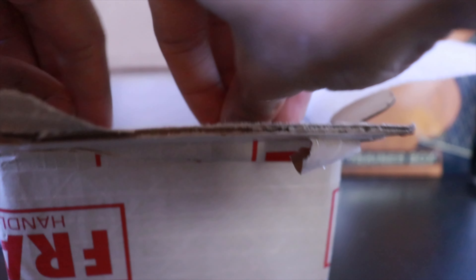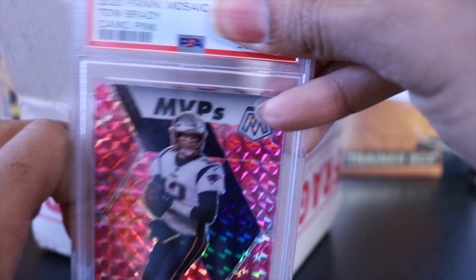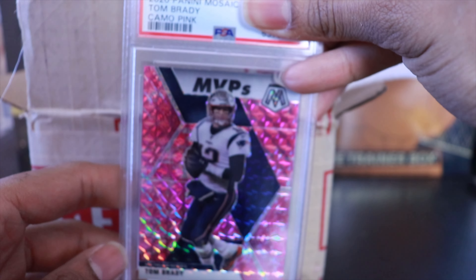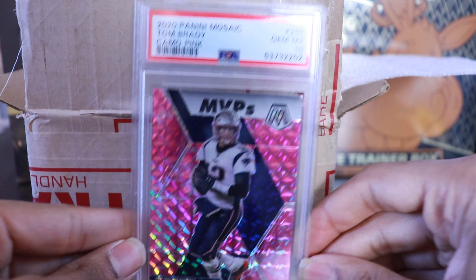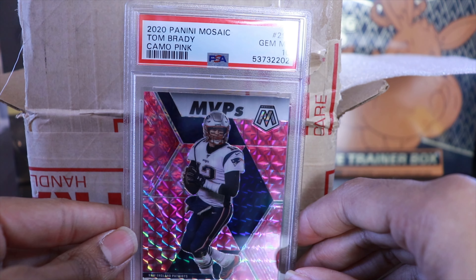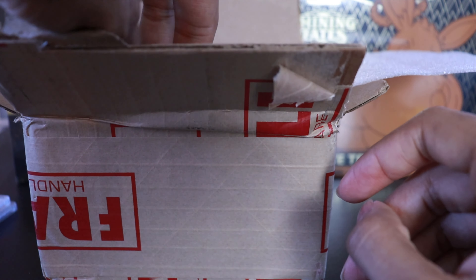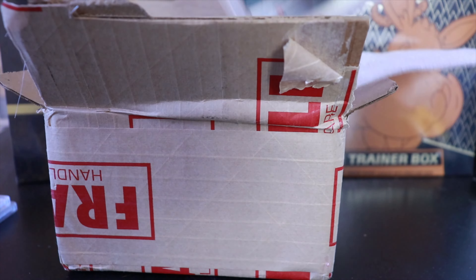Moving on to card number two — we have the GOAT, Tom Brady, MVP camo pink from 2020, still in his Patriots uniform. And we also get a Gem Mint 10! We are starting off on the right foot. Tom Brady is my favorite player of all time — a definite keeper for the collection.